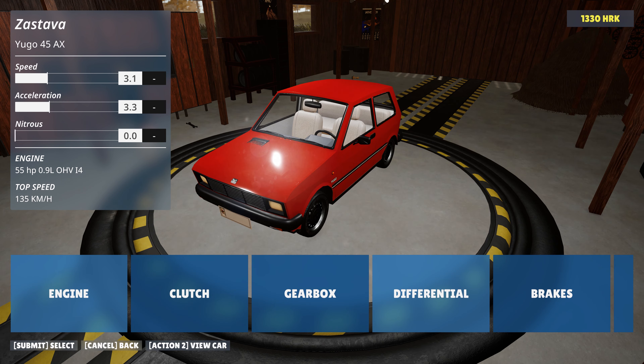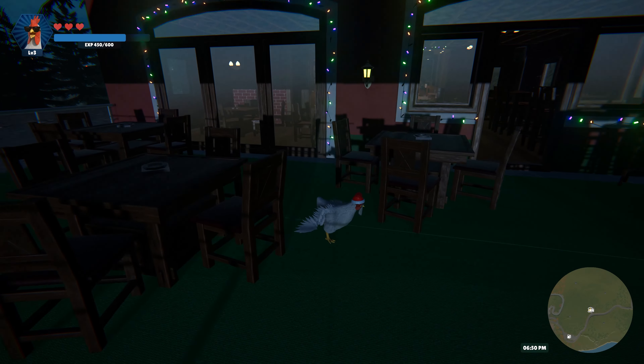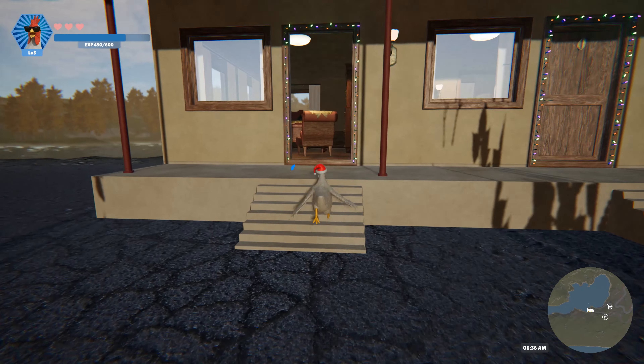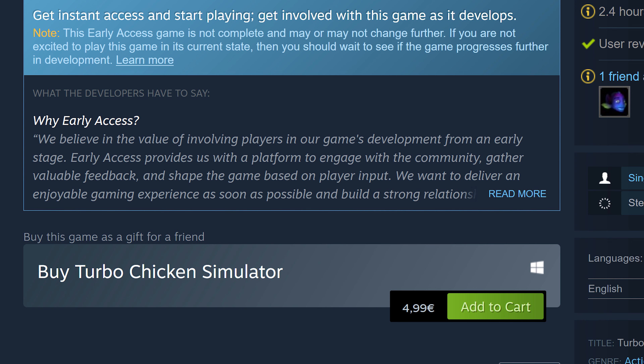Try your luck on the slot machines for a chance to strike it rich. Rev up your engines — Ilya can now pimp out your ride with new car performance parts. From engines to brakes, we've got it all. Let's take a look at the overview, selection, equipping, and purchasing of these bad boys.